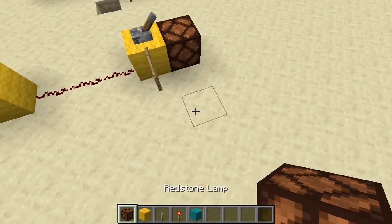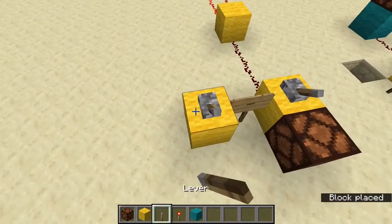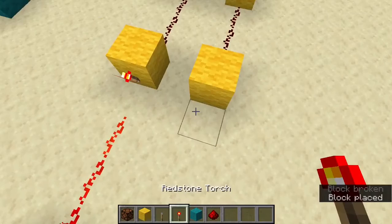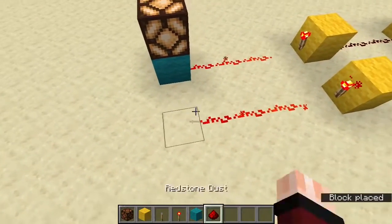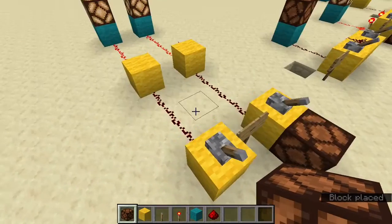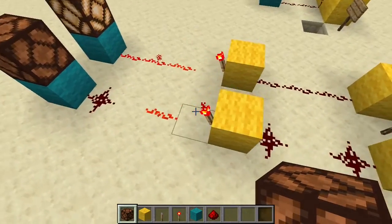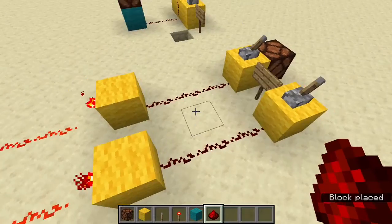Now the way you are going to build this is you are going to put your input, have that coming in here. Your signal can be however long you want, just as long as it is more than zero signal strength — so as long as it is on, it can be as long as you want. The actual logic gate is this right here: redstone dust feeding into a block with a torch and then another redstone dust. That's it, it's really simple.